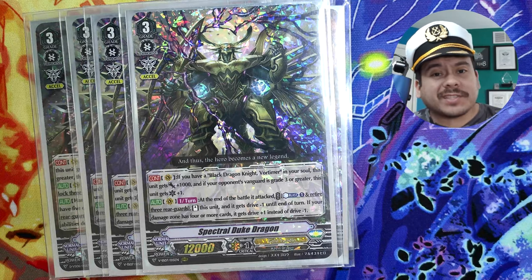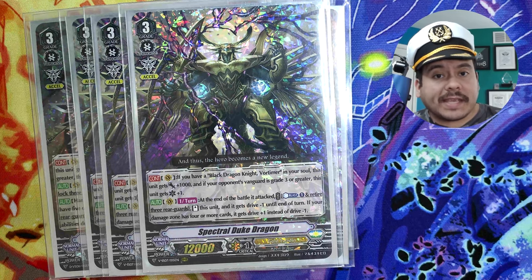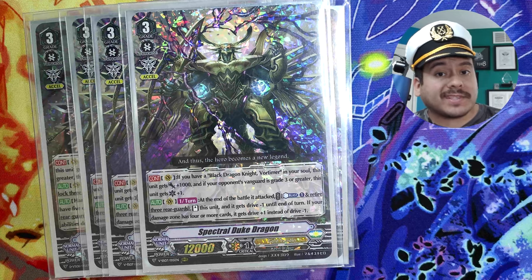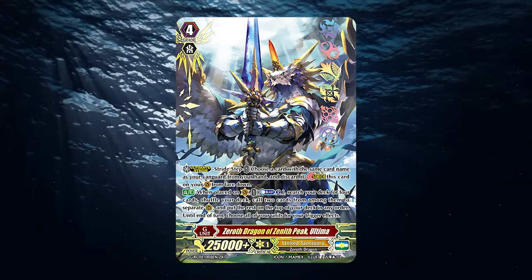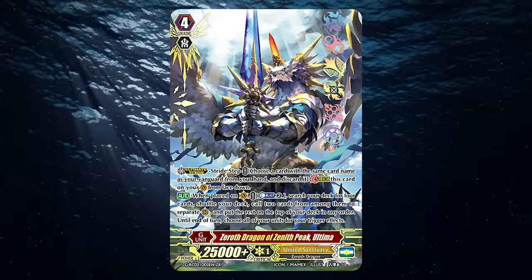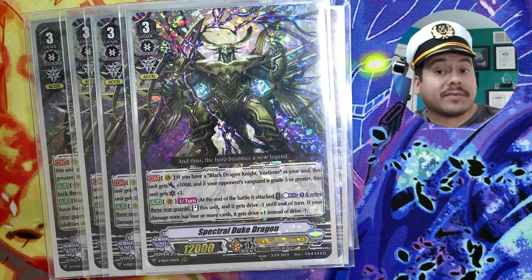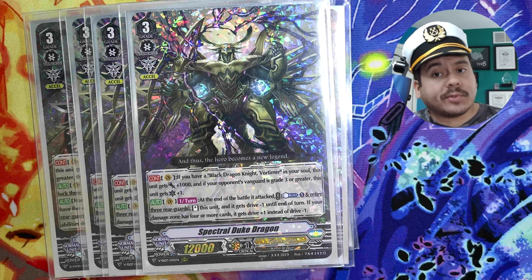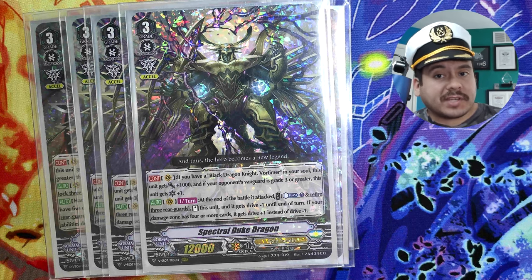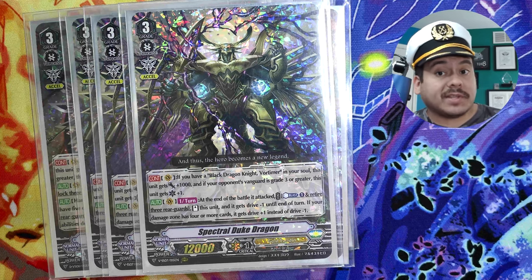4 copies of Spectral Duke because you want to maximize on seeing this card. It's also rewarding if you're Excel 2 and keep riding — you'll generate more circles but you'll keep drawing cards in the process too. We do play Ultima in this build so having maximum copies just makes that a little bit easier to go into it. You'll also get an additional crit and it becomes 13k base if you have the grade 2 in Soul. There are actually multiple ways of getting those grade 1s and grade 2s into Soul because this card checks it on Vanguard, but the grade 2 can also check on Rear Guard so you have a 10k body as a grade 2 as well.